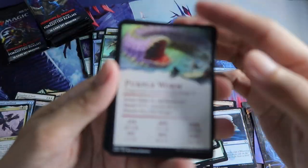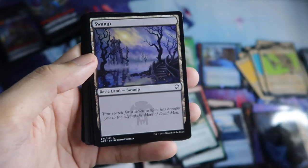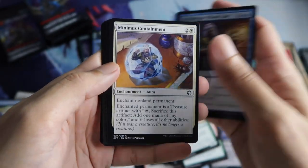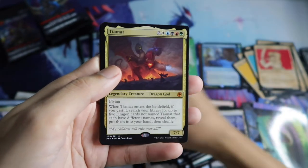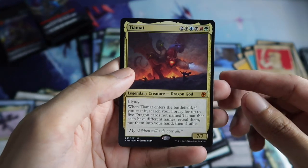Purple Worm Art Series. Goblin Javeliner Showcase. And the Tiamat — nice! Our first Tiamat!